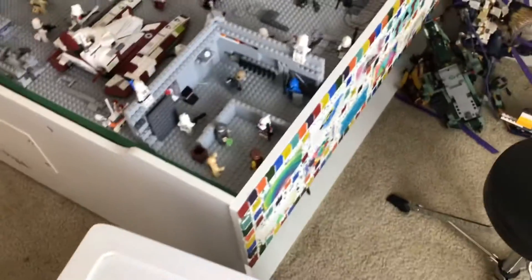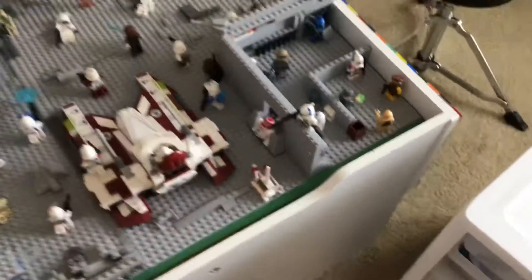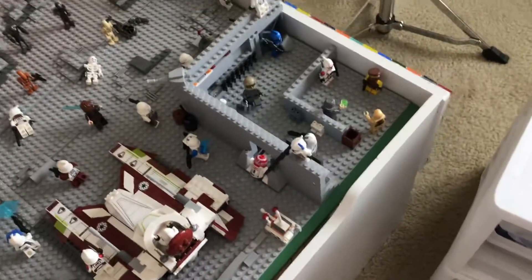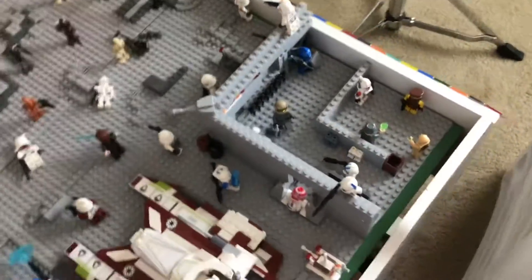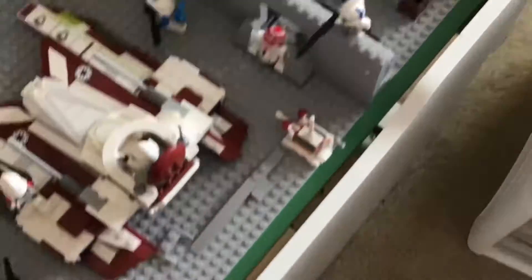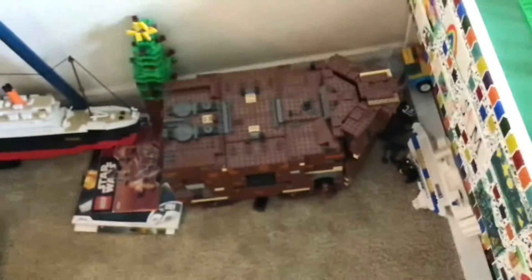There's a little base here — I remember building this in part one and I've added on to it over the series. There are two guards on the walls and one cannon, which I think was added around part six maybe. Then there's this droid and another droid, which I think is the medical droid that actually came in a sand set I got from a friend.